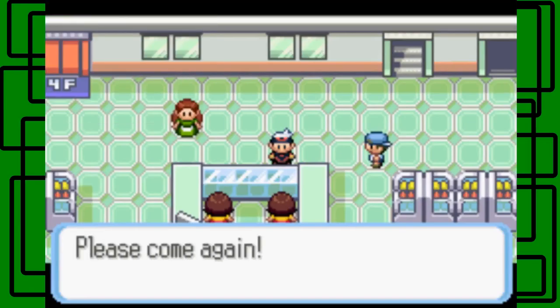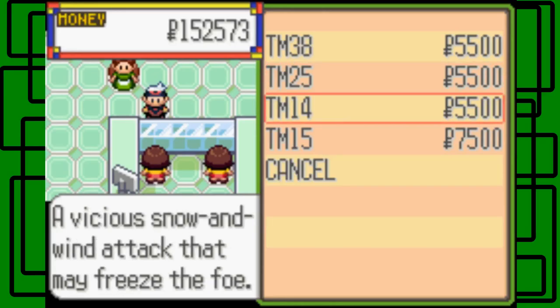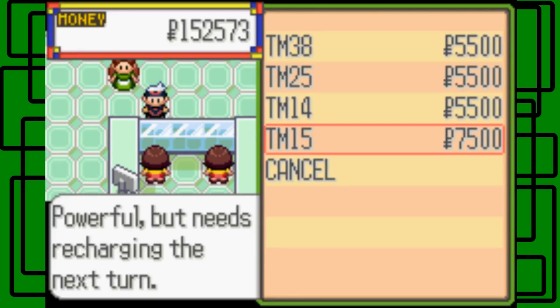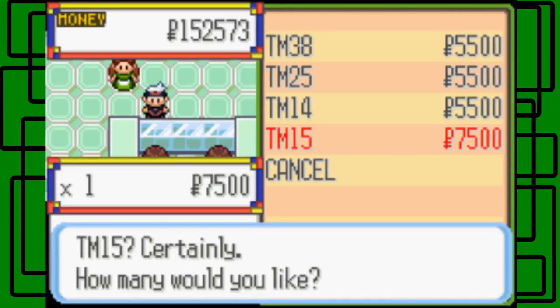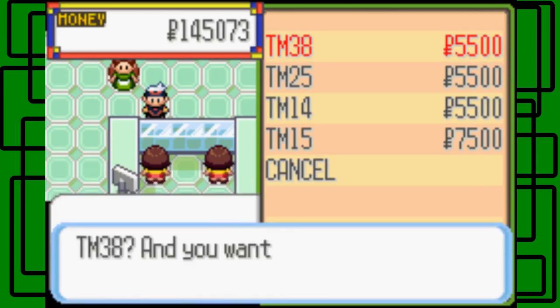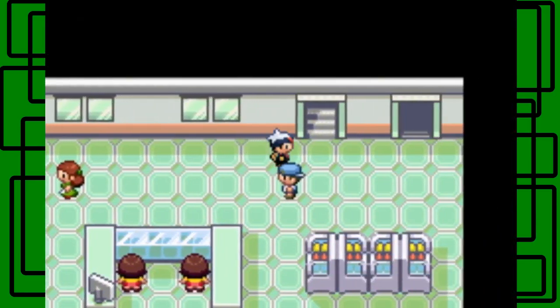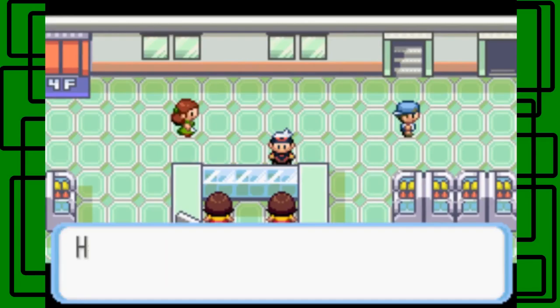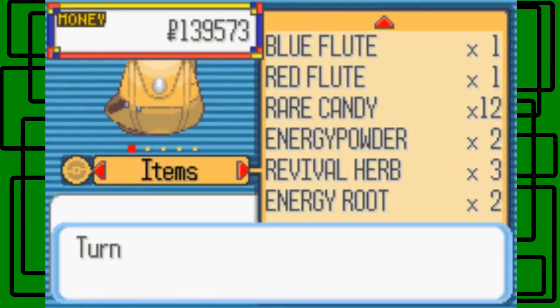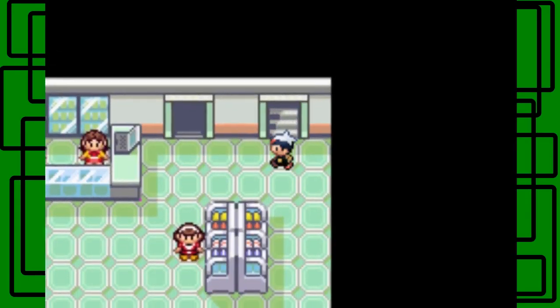This floor has Reflect and Barrier-type TMs. The next floor should have the offensive TMs. I can see Fire Blast, Thunder, Blizzard, and Hyper Beam. I'm going to buy one Hyper Beam TM and one Fire Blast TM because I actually want to teach Fire Blast to Smokey. I also forgot to sell my Nugget here - that gets me 5,000 Poke Dollars back. Let's make our way back down the department store.